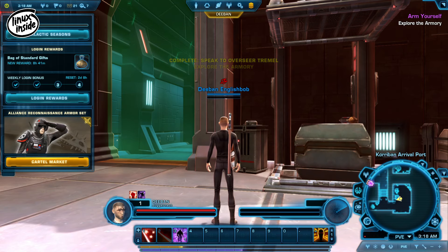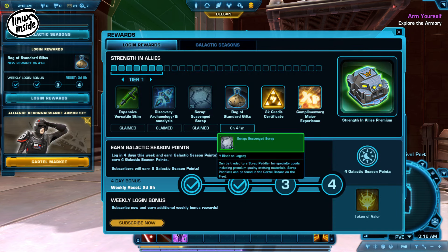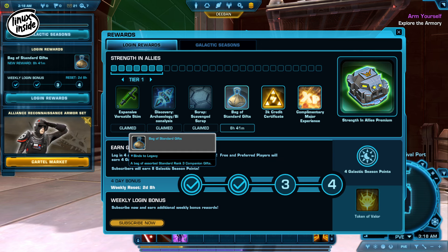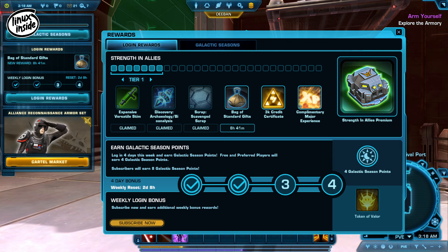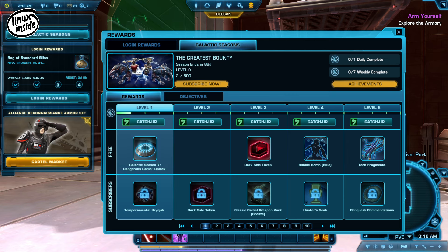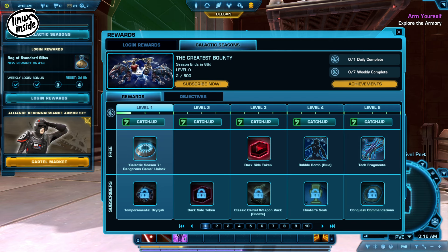The first thing you'll see when you get into the game is the login reward screens. Every day that you log in you'll get a free reward, even as a free-to-play player. If you're subscribed you'll also get one of the bottom rewards as well. You also get a second tab — Galactic Seasons rewards — and once you've earned enough reputation this will unlock and you'll be able to claim top rewards regularly. You won't have access to the bottom rewards unless you're a subscriber.